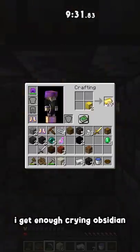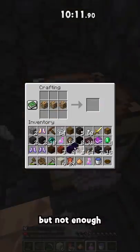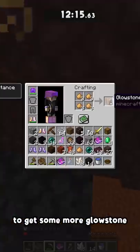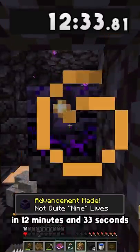I get enough crying obsidian and glowstone to craft the respawn anchor, but not enough to charge it all the way. I go outside the bastion to get some more glowstone, and that's how I got 'not quite nine lives' in 12 minutes and 33 seconds.